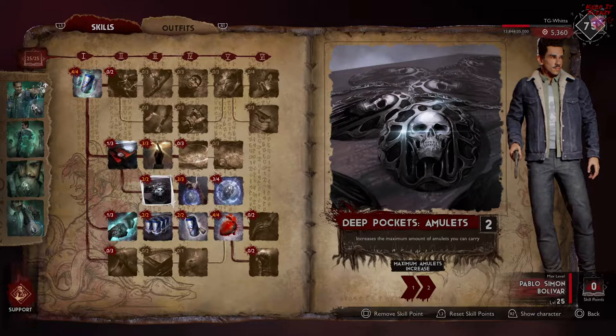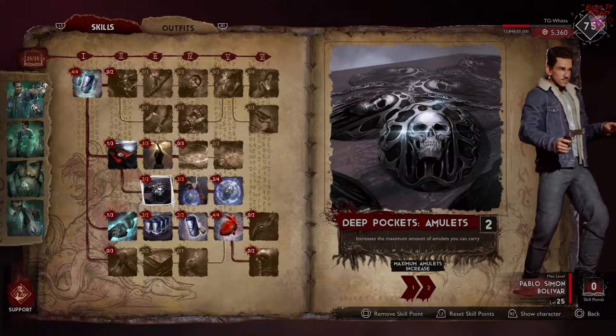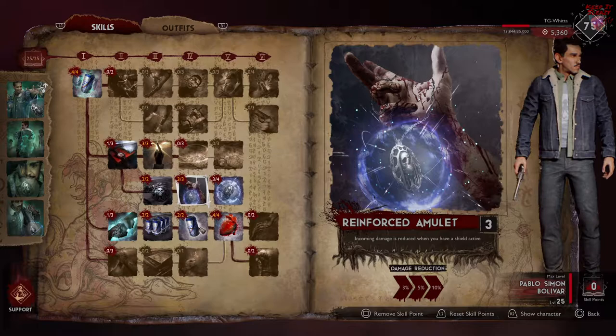Next I'm going to talk a little bit about amulets. Two points into Deep Pocket Amulets — this is going to increase the amount of amulets you can carry by two, bringing it up to six. Very useful for any support, but especially Pablo because you're going to be generating extra amulets with your ability.